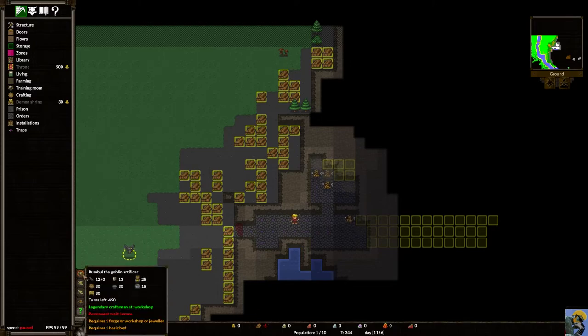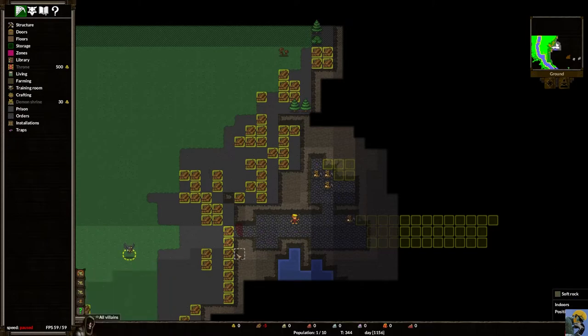A special unit appeared — a legendary craftsman, indicated by an orange circle around the unit. Unfortunately he has a permanent trait of being insane, so you have to make the choice: do I want a legendary craftsman who is insane, or a regular craftsman who is not? For me — not insane wins.